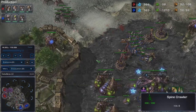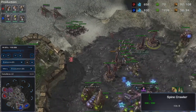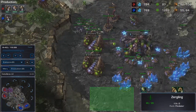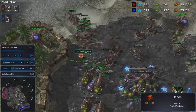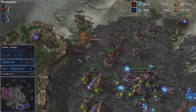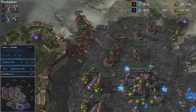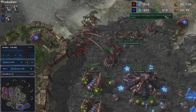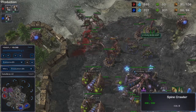As you can see, my opponent is moving up the ramp and he's trying to squeeze through here. It's not going to work because, as I said before, I have zerglings to block the roaches. And as I said before, this spine crawler placement is really bad.